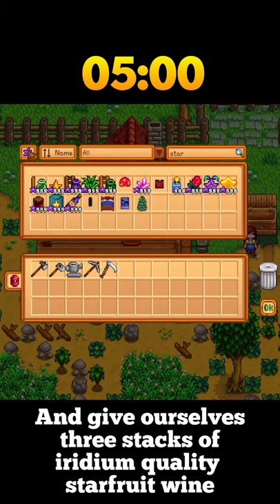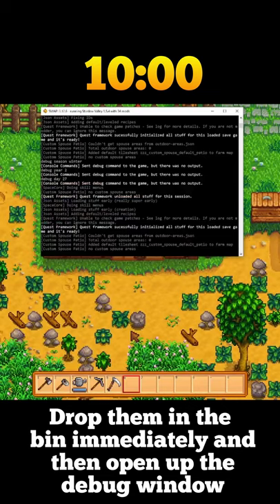We gotta go fast. The first thing we need to do is open the item menu and give ourselves three stacks of iridium quality starfish wine. Drop them in the bin immediately and then open up the debug window.